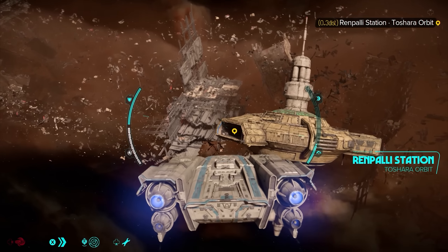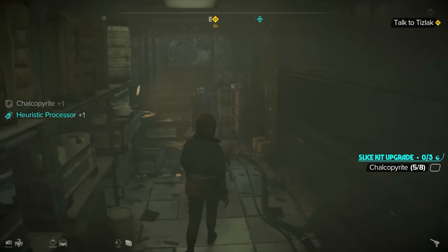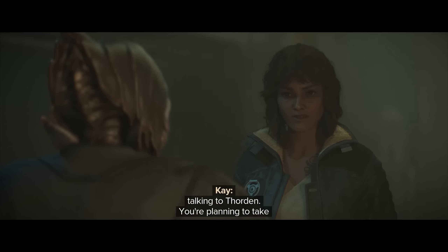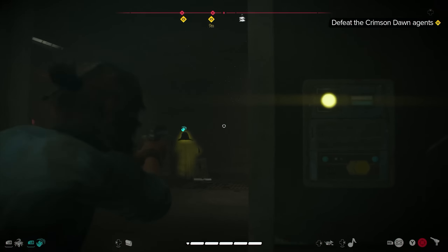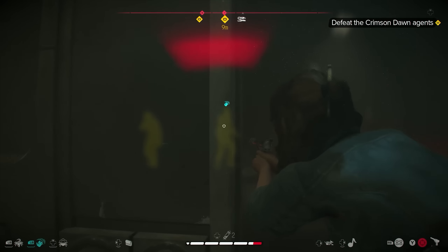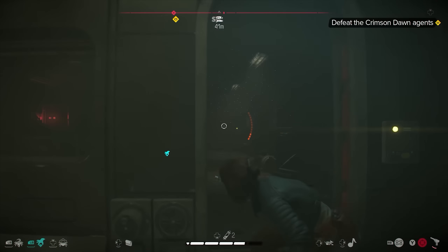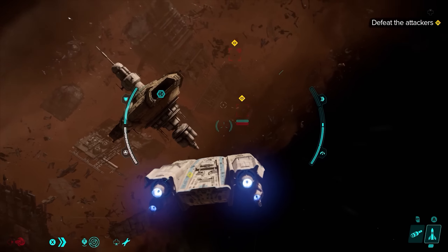I flew towards a nearby debris field and a station where I docked. I was there to take a traitor into custody and return him to Pike boss Gorak — just double-crossing and working for everybody. Inside I find a guy named Tislak and we have a conversation. I'm given a choice: complete the mission and turn him into the Pikes, or let him go free to raise my reputation with the Crimson Dawn. I opted to turn him in anyway, resulting in a shootout with Crimson Dawn agents that lightly lowered my reputation with them.